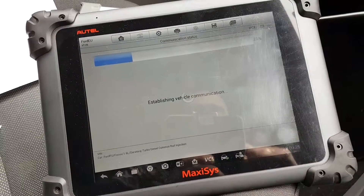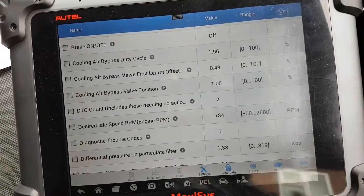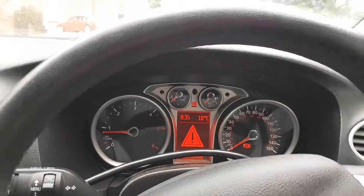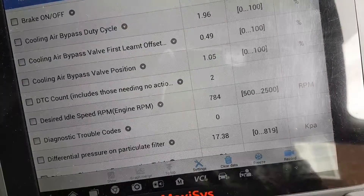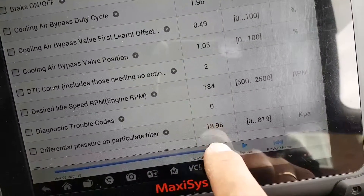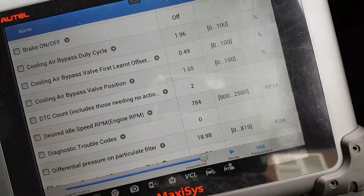Looking at live data with the engine idling, we have about 1.38 kPa of pressure - that's about 13 millibars. It's not too high but already on the high side. When I press the throttle, the car cuts out at 3000 RPM and won't go any further. The pressure goes up: 14, 15, 16, 17 millibars and carries on. That's about 180 millibars at 3000 RPM - that's really high.